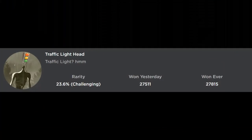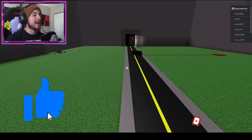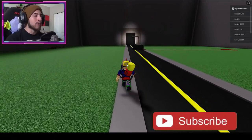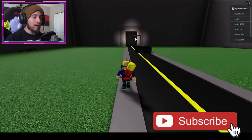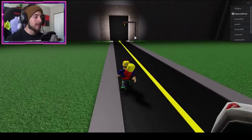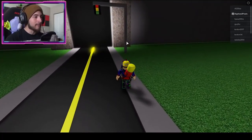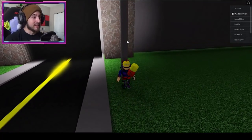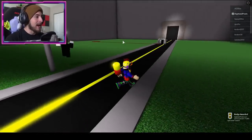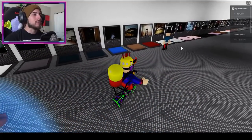The next badge is Traffic Light Head. Go to Cartoon Cat and just walk forward down the sidewalk. You're gonna see a traffic light right there. Go ahead and bump into the pole — really simple.